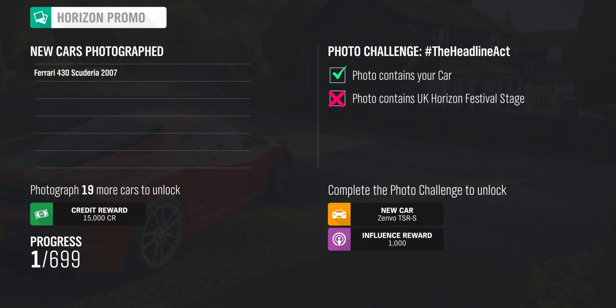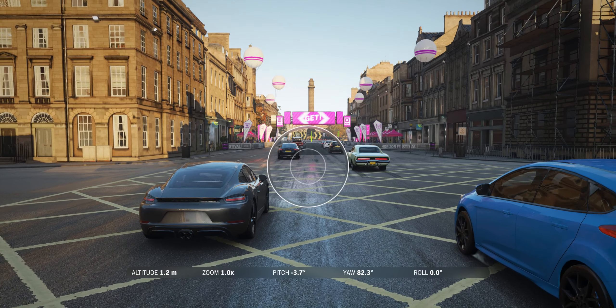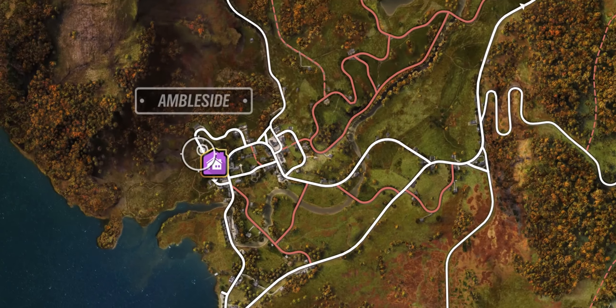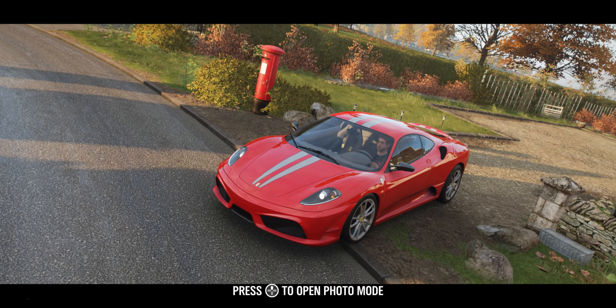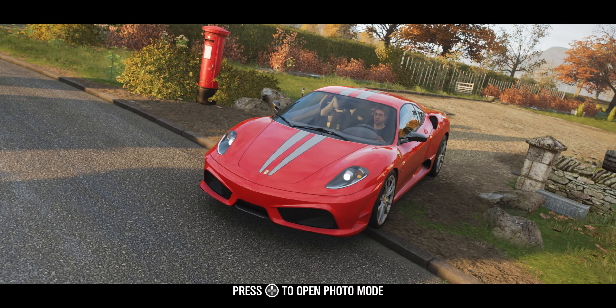In the Photo Challenge, you need to photograph cars — that's it. To unlock it, you must have collected 200,000 credits and purchased Sunflower Metals, which is located in this area. After buying the house, you will be able to take your first photo by opening the camera and pressing the up arrow or P.